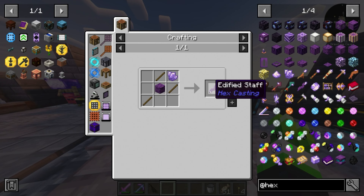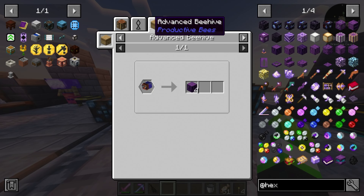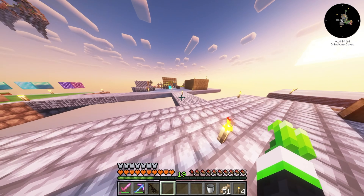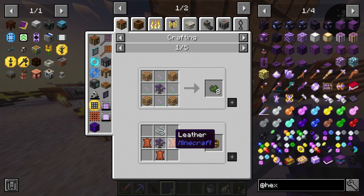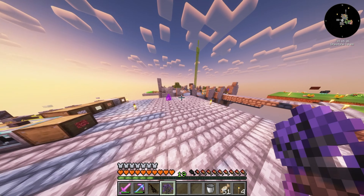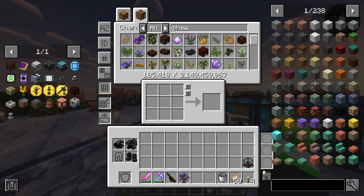Probably the endified staff if I'm going to take a guess. What's this over here - is this the one we want to look for? Other world sapling - what do you make? You're not going to show me until I put it in. Off the edge, goodbye. I should have got bone meal while I was over there.